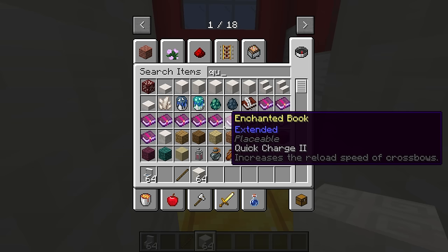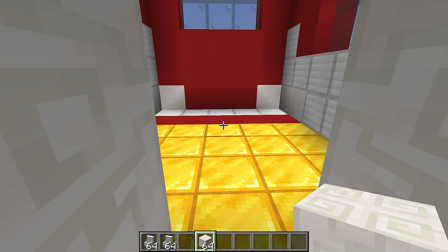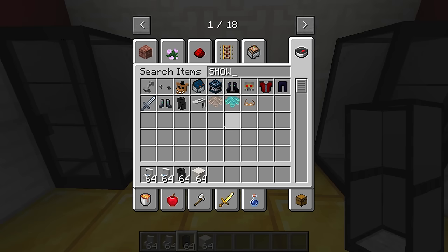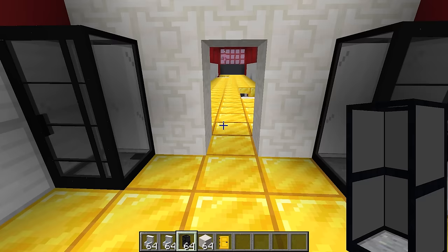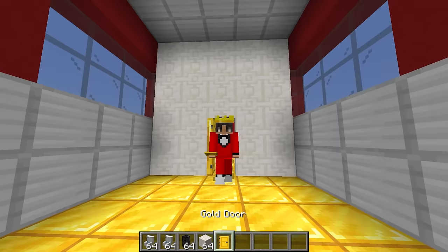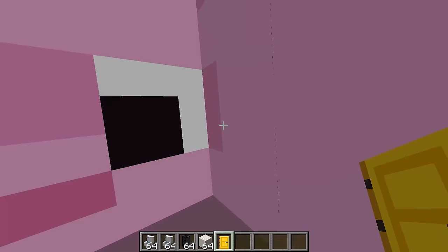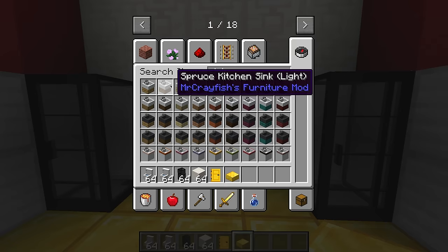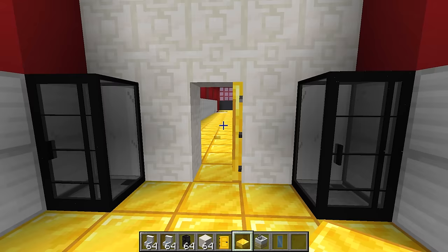I'm gonna grab some toilets and add them all over the place. Can I own all of them? Why would you want to own all of them Axie? I even added a shower and I'm gonna add a golden door to make it look extra fancy. These are my toilets - no one's allowed to poop in here without paying me! You're gonna become so rich if you charge people for the toilets!